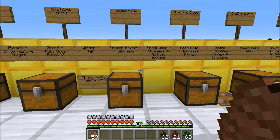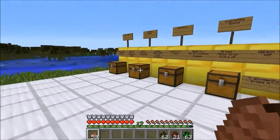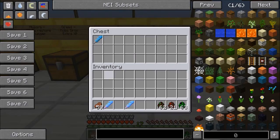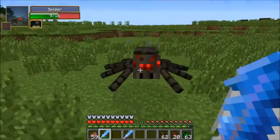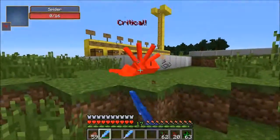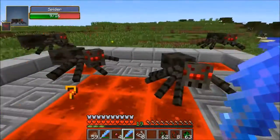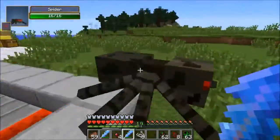The next one is called the Glacial Blade. It's got Frozen Aspect, which puts slowness on your enemies, and then Frost Wave — I love that name — which puts slowness on everything around you. To make this really cool-looking sword, which does six attack damage, it's gonna cost you a lot of ice, packed ice in the middle, and a stick. With Frozen Aspect, we slow down the spider — eight seconds of slowness, that must suck. You can't even reach me. This one is supposed to put slowness on everything around you, but it looks like it's not doing anything. Once again there are a couple small bugs — they actually just updated it to 1.7.10, so as you can see there are a few things still being worked on.